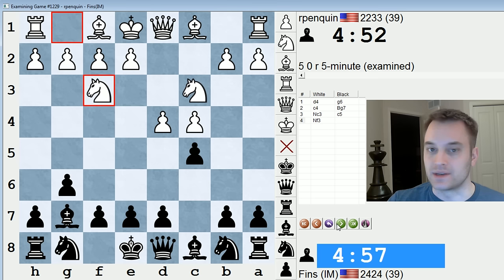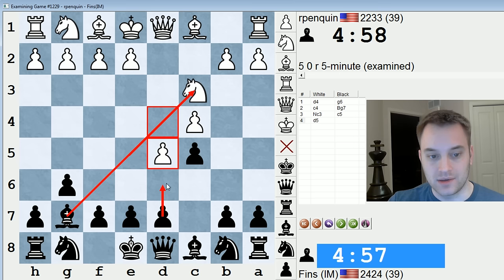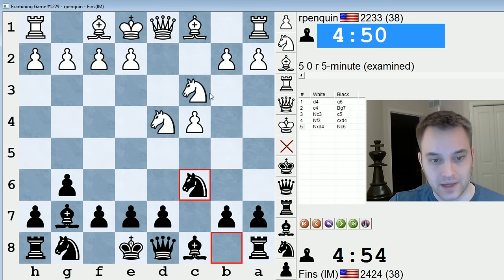So this move order — I know white's developing normally, but I think this is a suboptimal move order for white. Probably to get an advantage here, they pretty much have to play d5 and enter a King's Indian if black wants it, or a Benoni. Because I really don't see knight f3 giving black any headaches after take and take followed by knight c6.